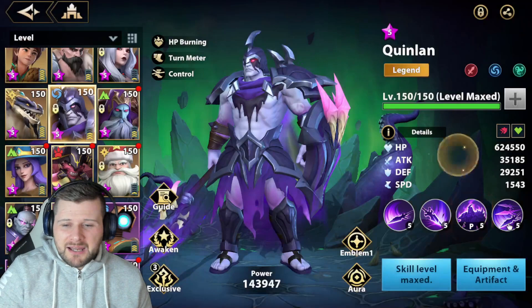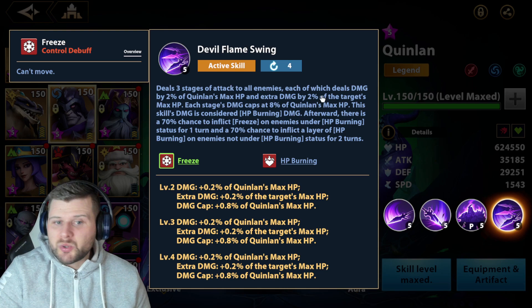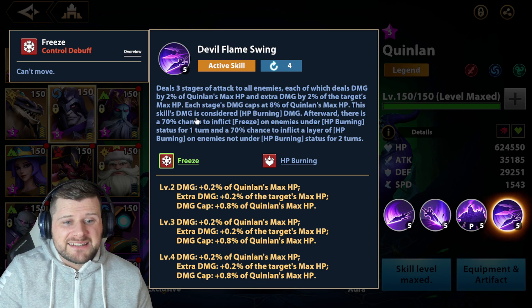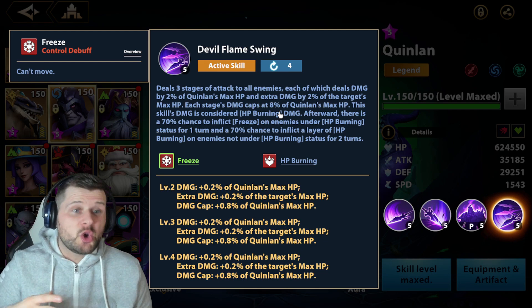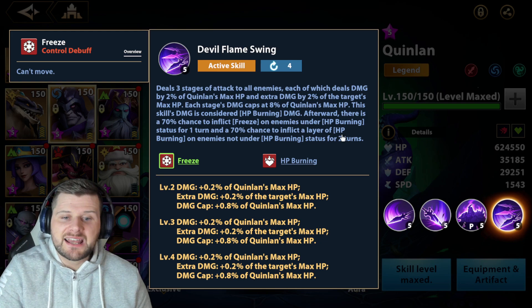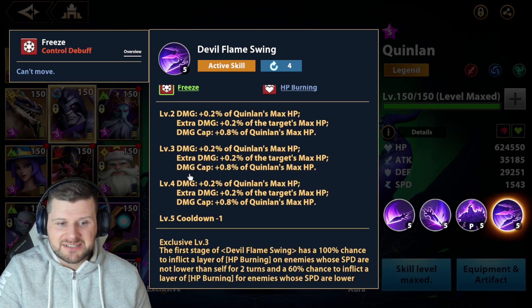Devil Flame Swing, the final active skill, deals three stages of attack to all enemies, each dealing damage by 2% of Quinlan's max health and extra damage by 2% of the target's max health. Each stage's damage caps at 8% of Quinlan's max health — this skill's damage is also considered health burning damage, so mastery applies. Afterward, there's a 70% chance to inflict freeze on enemies under health burning status for one turn, and a 70% chance to inflict health burning on enemies not under health burning status for two turns. The cooldown is only four once increased.